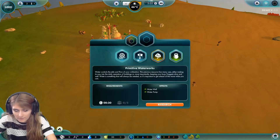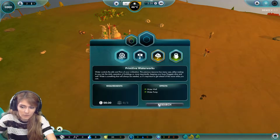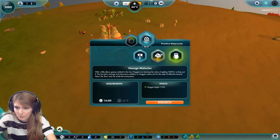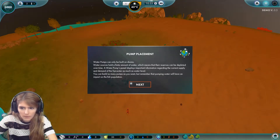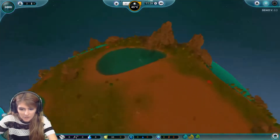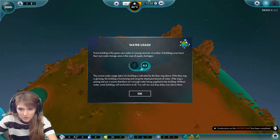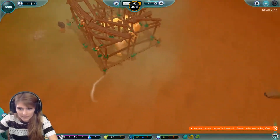They're just walking around. I think we first need some water — that's probably the most important thing we need here. Water pumps can only be built on shores, so it's good that we built our civilization close to a lake. I think that's a good place to do that. Oh my gosh, they're already building something!